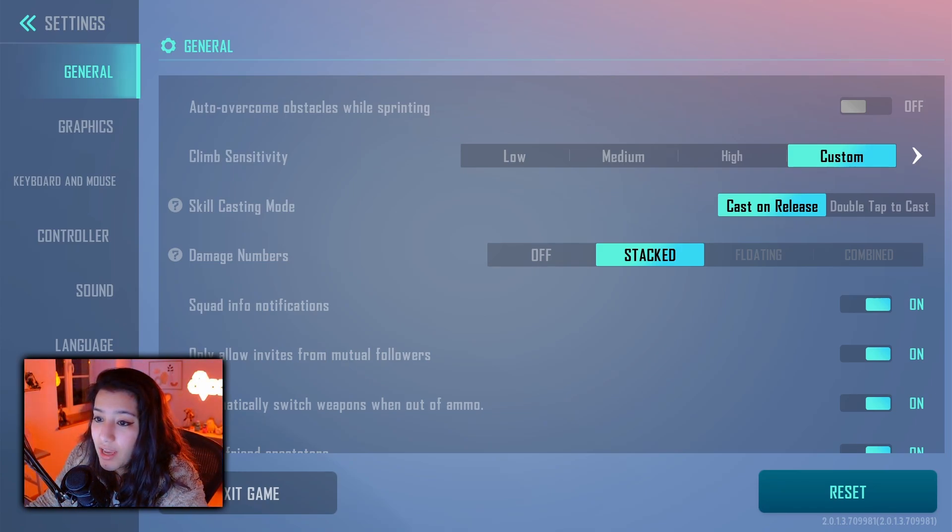For the general settings, I have auto overcome obstacles while sprinting turned off. The reason is because I want full control over my character on PC. I think this was a setting initially made for mobile players, so if you're on PC I would highly recommend turning it off, because sometimes it makes you hop over edges or walls that you don't want.